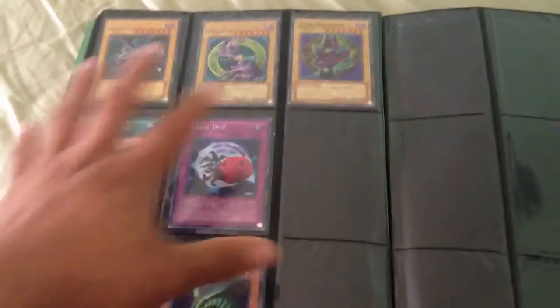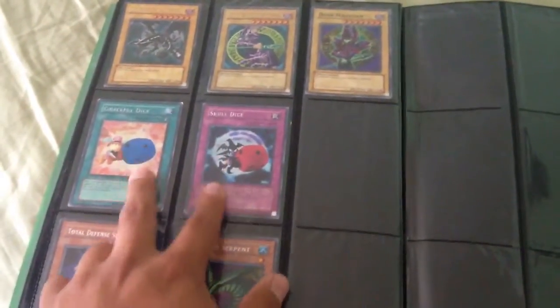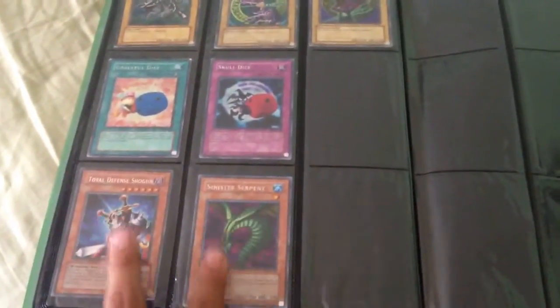And these are all damaged cards, so I valued them pretty low. That's Ultra, Super, Secret, and Secret. I valued them pretty low if you guys want them.